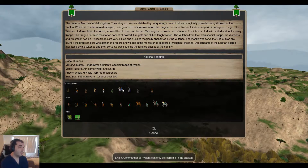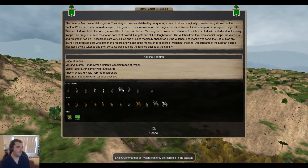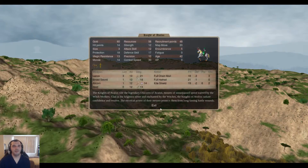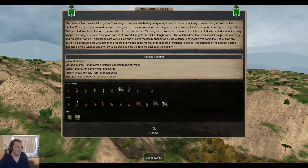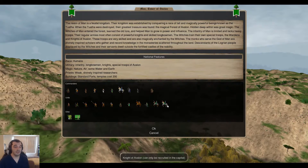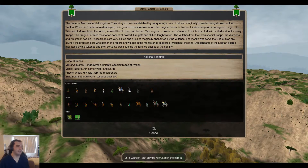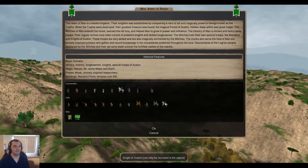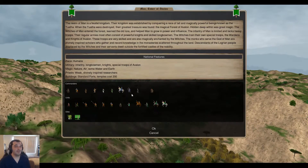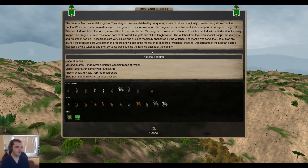I tend to go with Knight Commanders over Lord Wardens for a couple of reasons. First, I can use them as raiders more comfortably because they can dart around the map without magic items — they have higher movement speed than Knights of Avalon. They're not restricted in any way. If you're shuttling Knights of Avalon, these guys will move them as fast as humanly possible. Even with boots, you wouldn't move them faster because you'd be limited by the Knights' speed.